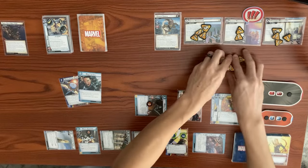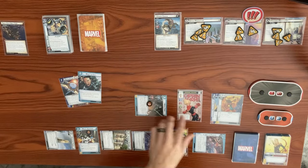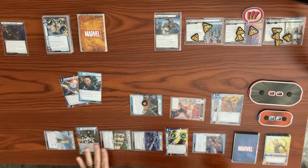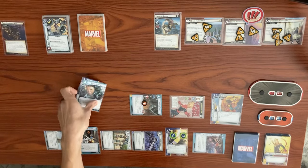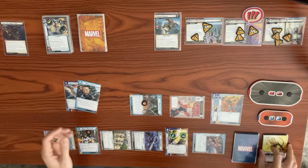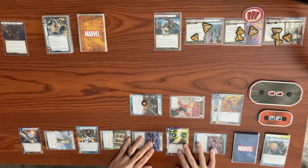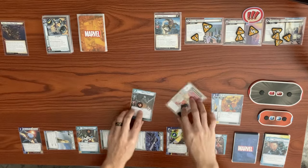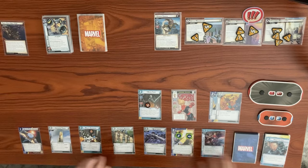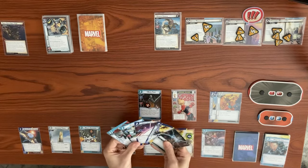With Mighty Avengers, White Tiger has plus one thwart and plus one attack, so she thwarts for three — we take it off Midtown Manhattan, she takes consequential damage. Captain Marvel thwarts for two from Upper Manhattan. We use Make the Call checking our discard — Maria Hill is still in the deck. We use a resource to play Alpha Flight Station. We're fully set up now. End our turn, ready back up, draw to hand size of five.